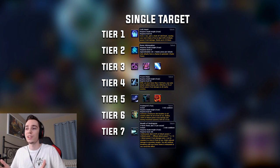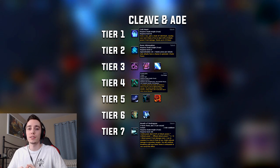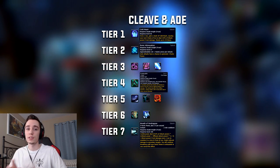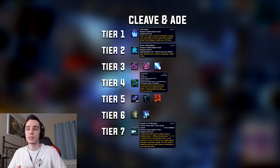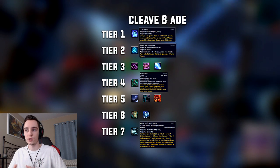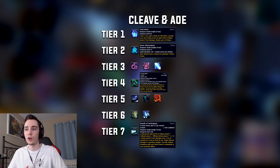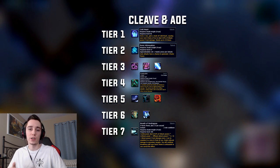Moving on to cleave and AoE talents: the first two rows remain unchanged — Cold Heart and Runic Attenuation for the same reasons. Tier 3 is again up to you: Death's Reach or Asphyxiate for raiding, or Blinding Sleet for Mythic+ to get that mass interrupt. In tier 4 we take Frostscythe, and on anything above two targets Frostscythe will be better than Frozen Pulse.